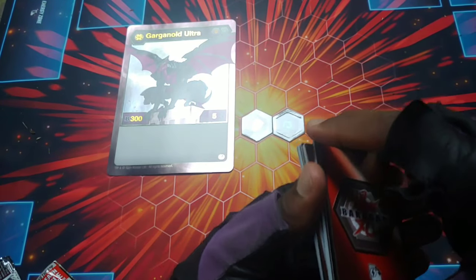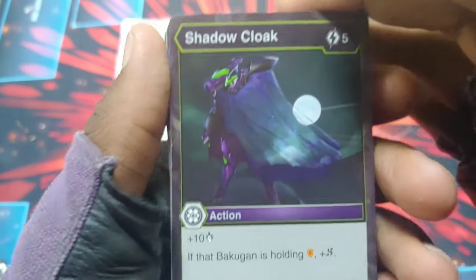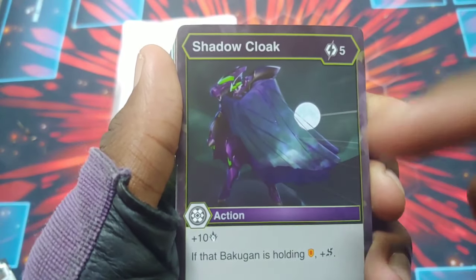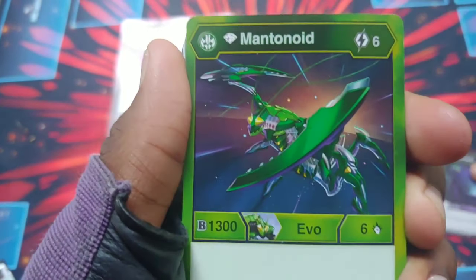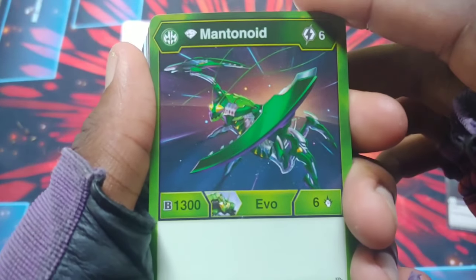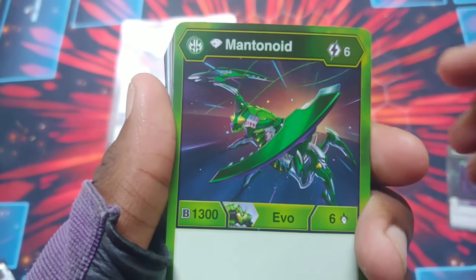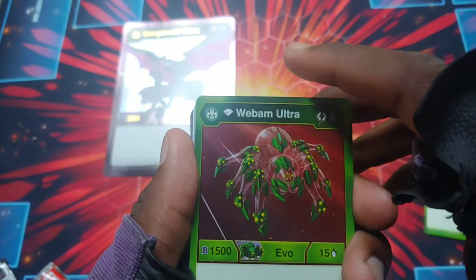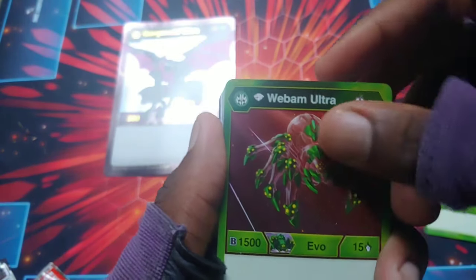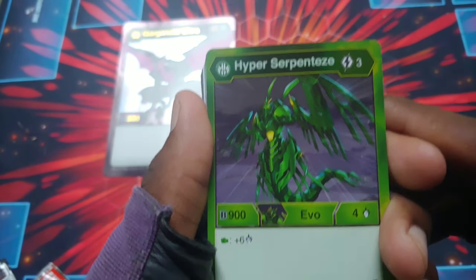Let's see if I get any crazy pulls. Shadow Cloak: five energy to get it out, plus 10, and if it's holding a shield it gets double strike — pretty cool. Then Mantanoid — Diamond Mantanoid, six to get it out, B power 1300, damage level six — actually pretty good. Diamond Web on Ultra, B power 1500, damage 15, eight to get it out — also pretty dang good. Ventus Hyper Serpentise, B power 900, damage four, gets plus six if it lands on a fist.